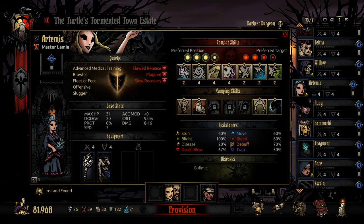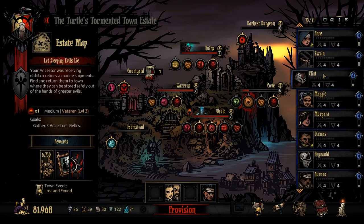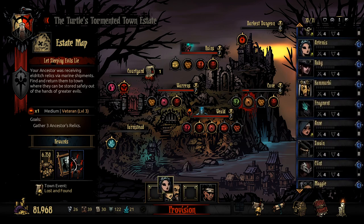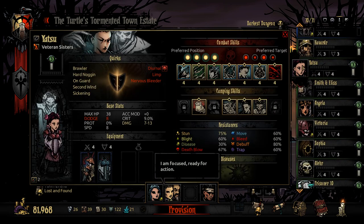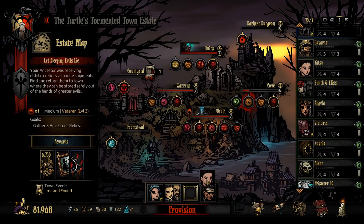She's also got Bulimic, which isn't great. Maybe we do bring Artemis - she's high level but she could be good. We do need to get some healers up into the level 5s, so maybe we bring her along as an off healer. Then we need to bring someone else as a damage dealer. Yatsu would be pretty good - she's got good healing and good blight, so she'll be able to do quite a lot.